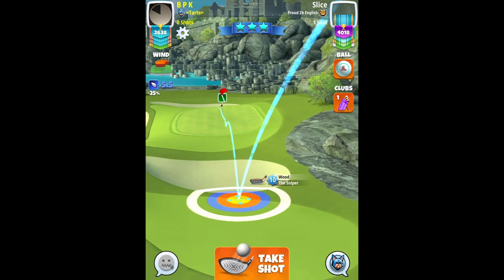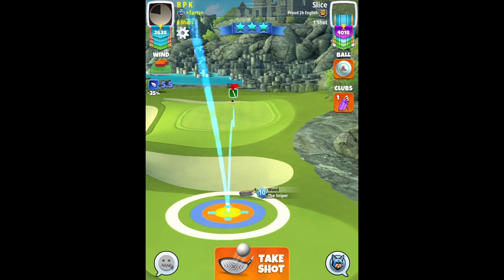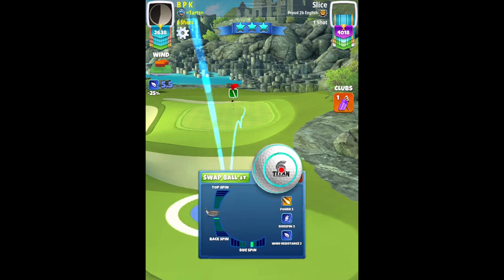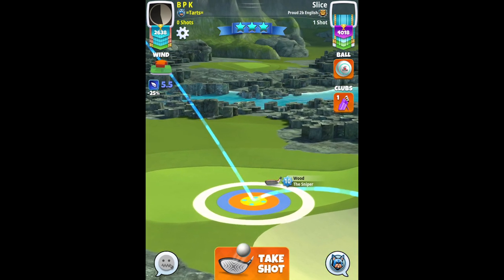Hole number seven — decent look here with a Titan; could probably drop down to a Navigator though. Lining up with no spin first, then putting some spin on: half a bar of backspin, one bar to the right. I adjust max plus twenty because we do have headwind here, but this one does need a slight tweak — something to work with.